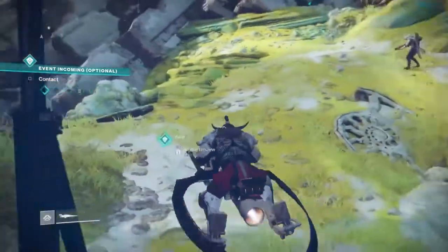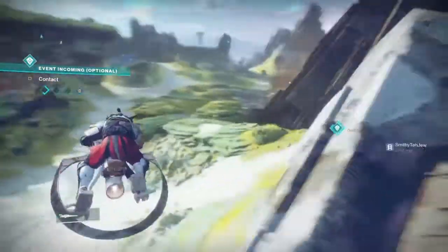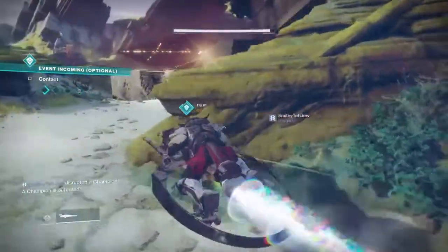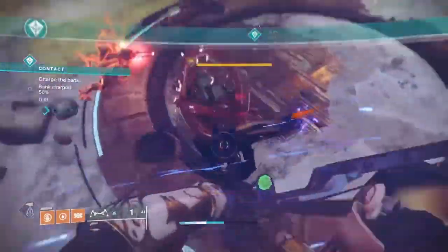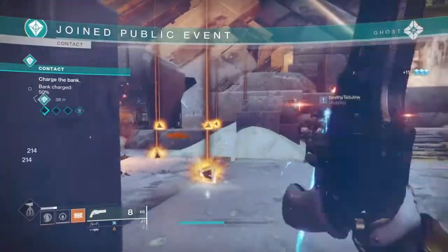But without further ado guys, we are going to be talking about the Last Word hand cannon, which is an exotic weapon. With the most recent update, this gun actually did get a buff, which has made it a lot more useful. So here is what we got with the Last Word most recent update.